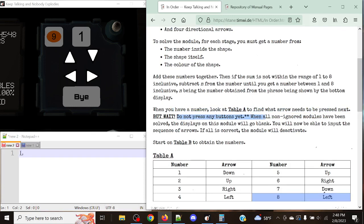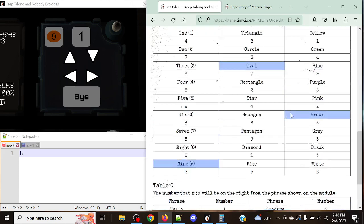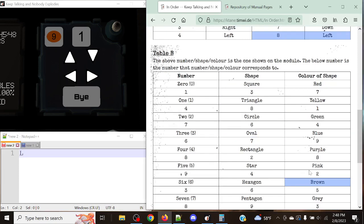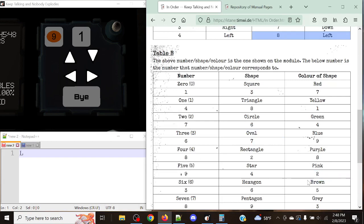Wait — do not press any buttons yet. When all non-boss modules have been solved, the displays on the module will go blank, and you will then be able to input the sequence of arrows. It's a very simple module to do. So let's continue. We've got left for our first stage, and it's only going to be one button press each stage.